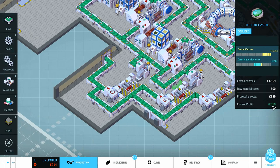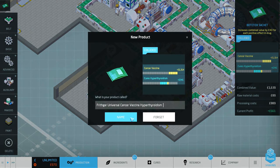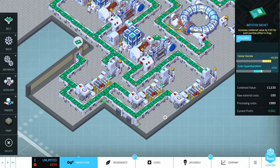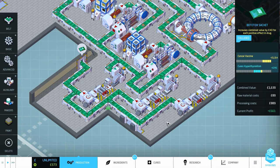I've got a sachet maker here which is going to increase by £40 per each positive drug effect - so that's £661 profit there. This one is £610, then it runs through at £661. It does cost a bit to run. Universal cancer vaccine and hypothyroidism - that does sound pretty cool. No side effects whatsoever. That is the ultimate drug we have made - it's perfect. It's what every pharmaceutical company dreams of, basically meaning no side effects whatsoever and nothing to ever worry about.